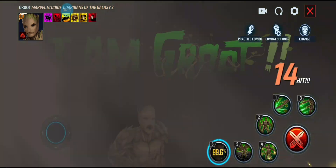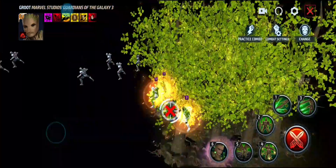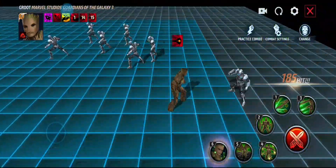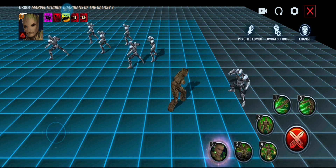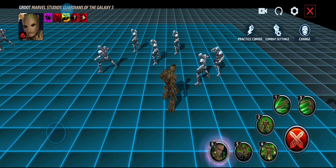And the tier 3 skill is 'I Am Groot' — he's walking through a forest, says 'I Am Groot,' and then the trees fall. That's pretty sick. I'll have some more content with Groot going back into World Boss.